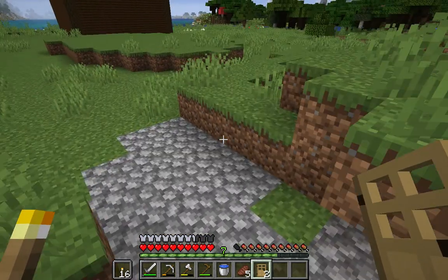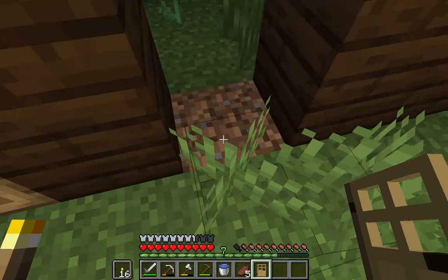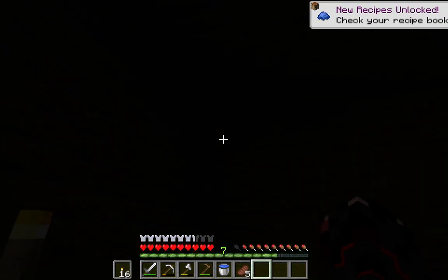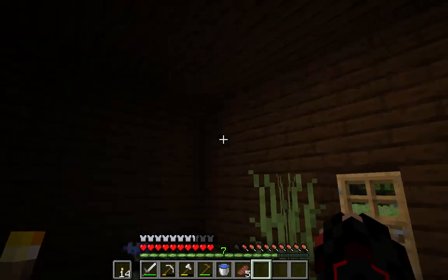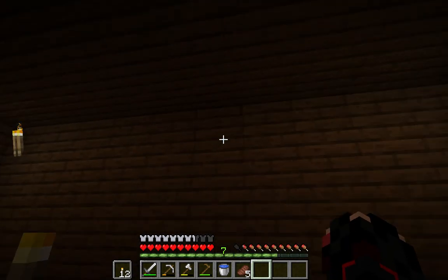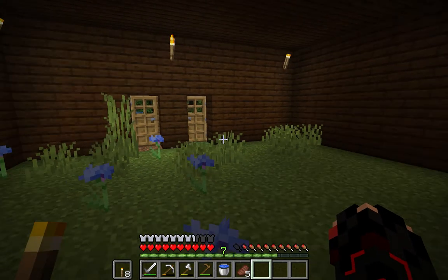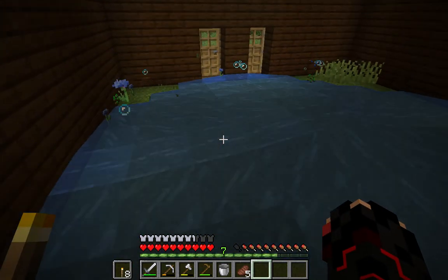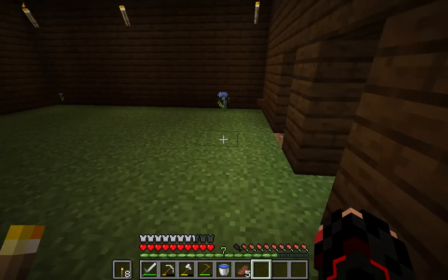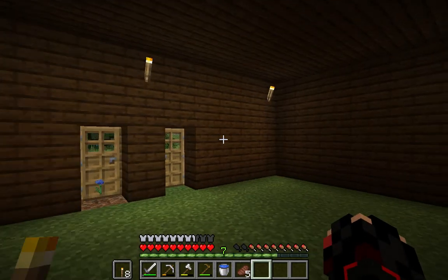Okay, there are the doors. Now let's light this place up — put one in the corner. That seems nice and light. Now I'm going to get rid of all this stuff in here. Alright, that looks good.